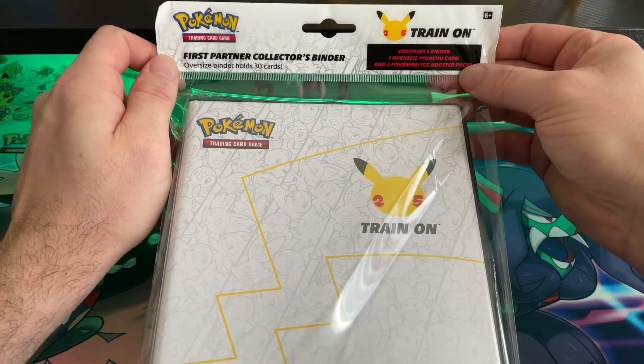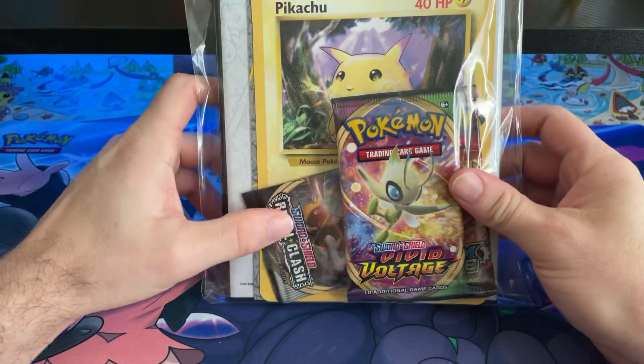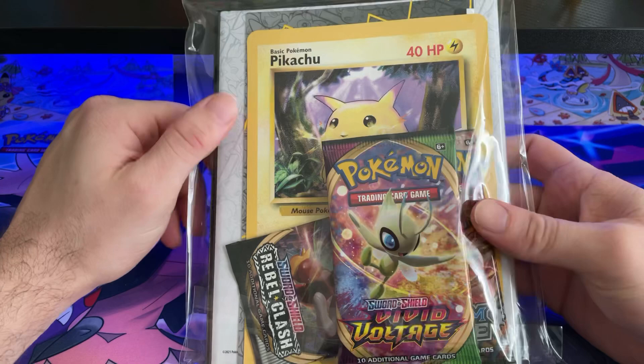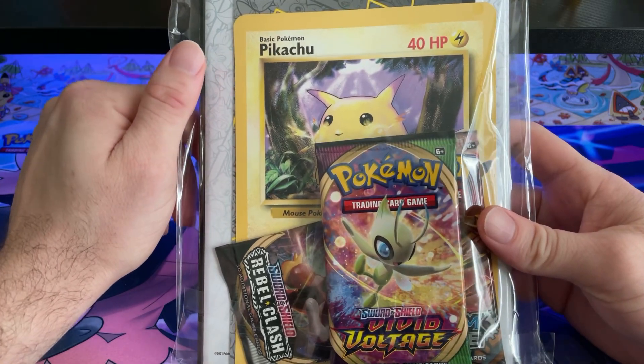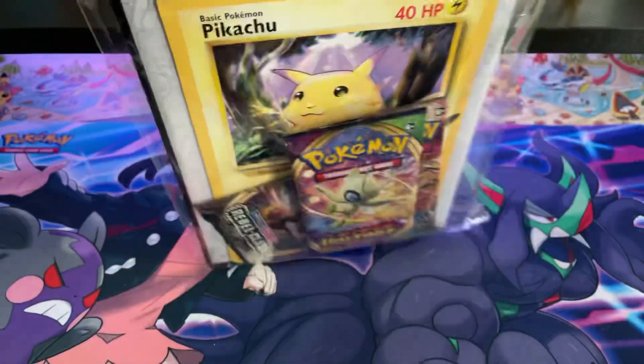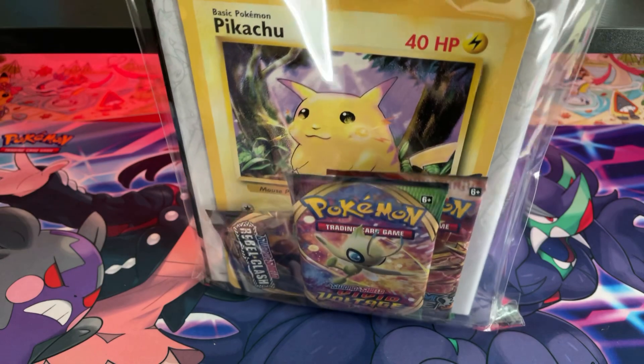As you can see right here, it is a Rebel Clash, a Vivid Voltage, Steam Siege, and the large Pikachu card. You can get into them now, and you do see the other versions that are just with the binder — I personally wouldn't buy that one.